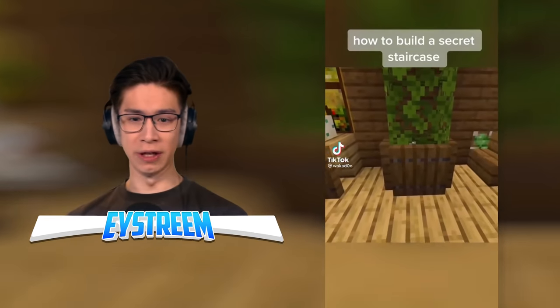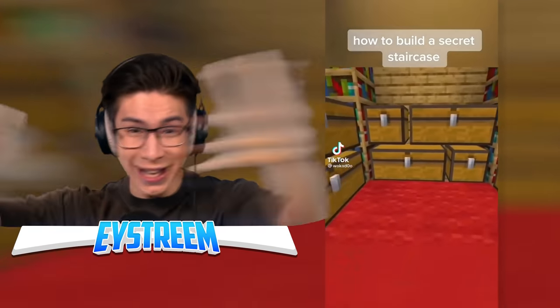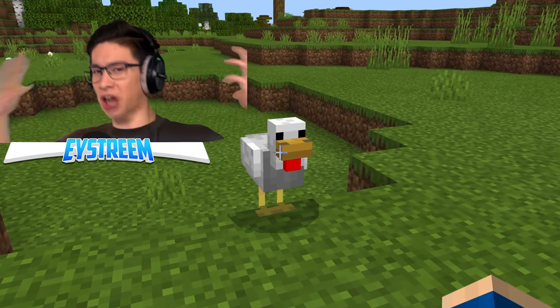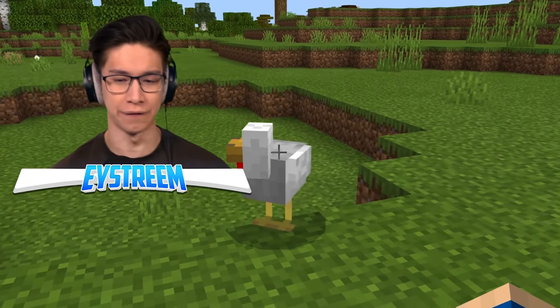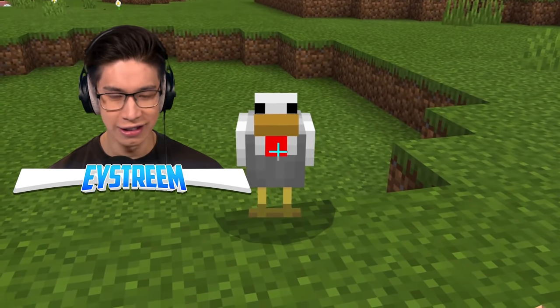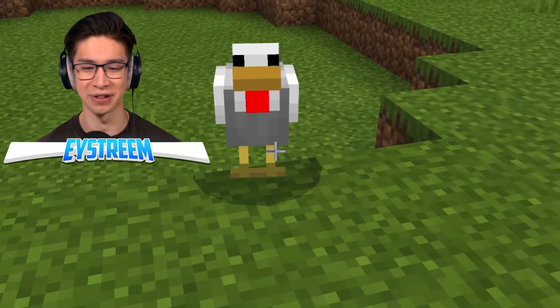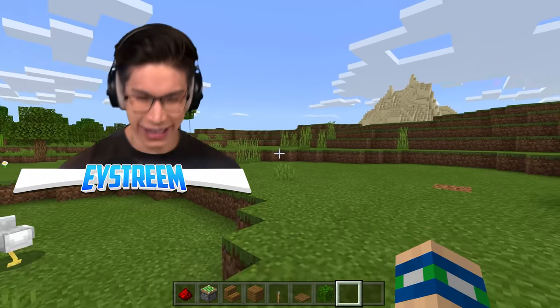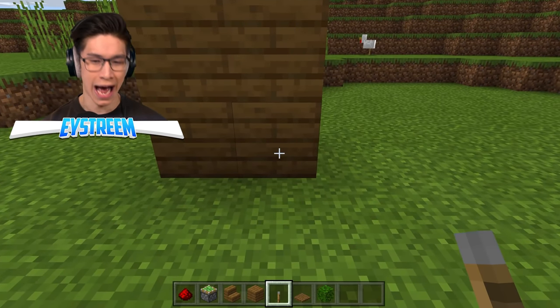Secret staircase — over the trap door, hidden lever, and boom! That literally came out of nowhere! I'm feeling ripped off — they didn't even show us how to do it. How am I supposed to know if I can make a secret staircase? We're going to try and make it work our own style.